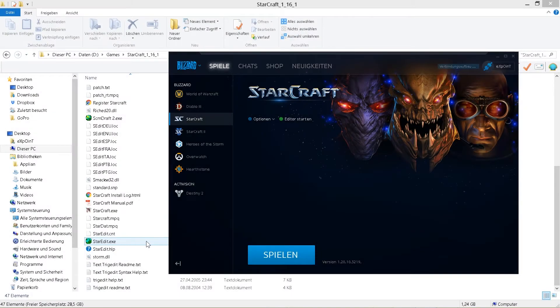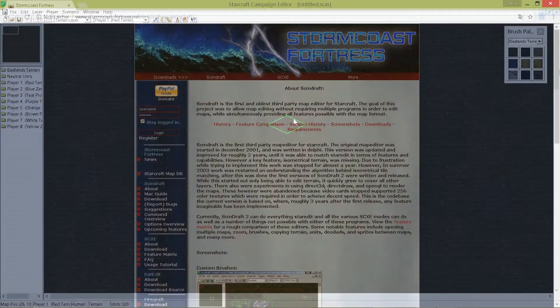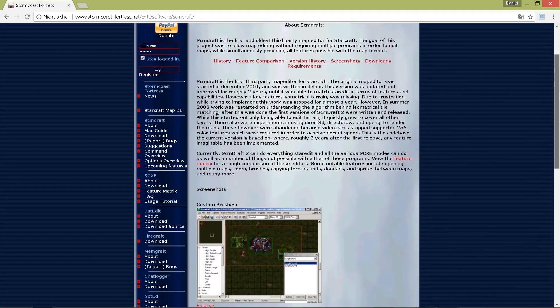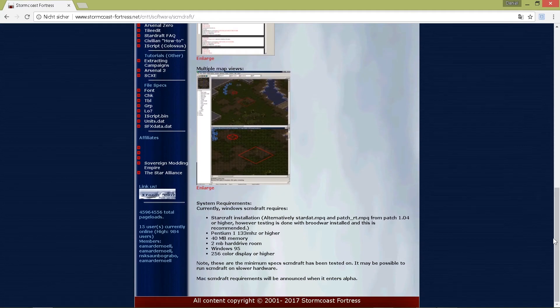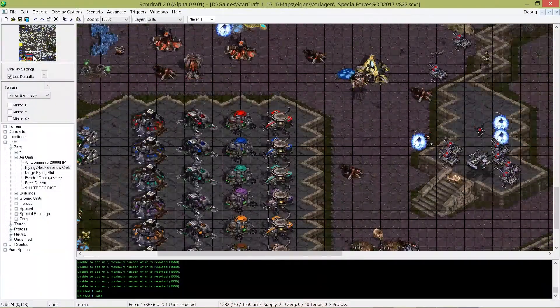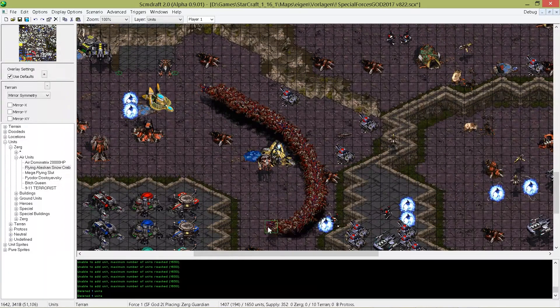So let's jump straight into it! When you want to create your own maps in StarCraft you can either choose the original map editor called StarEdit or you can use one of the many third party map editors. In the StarCraft community there is one map editor super famous. The guys from Stormcoast Fortress did an amazing job and created SCM Draft 2, which is nowadays the best map editor for StarCraft Broodwar. It even outranged the features of the original editor.